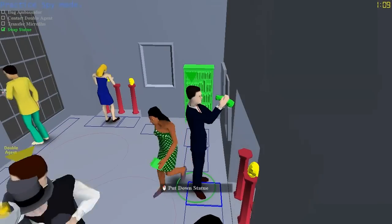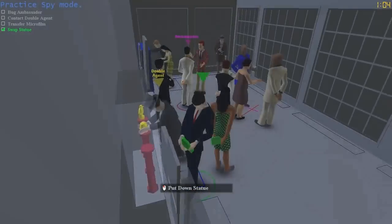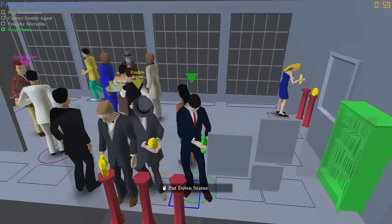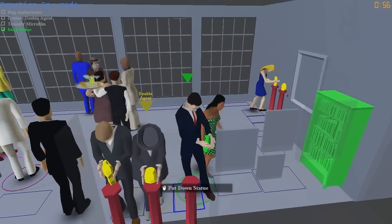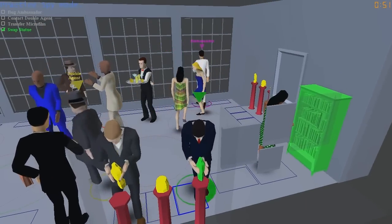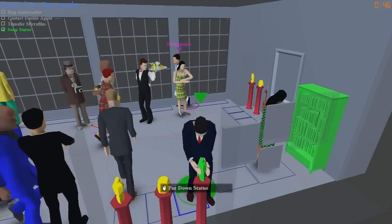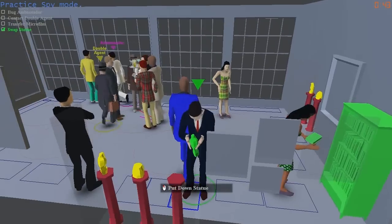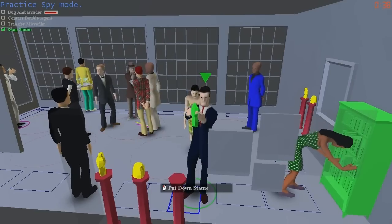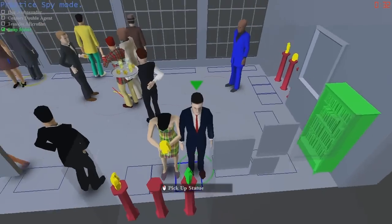It turned green on our machine to show that we did it — it doesn't turn green on the sniper's machine. The sniper is looking through here, trying to see which statues have been swapped. Now we want to put the statue down, but we don't want to put it down when we're inspecting it to the side because it will snap back. There are two different poses — you always want to put it away from the resting pose for a nice smooth animation.